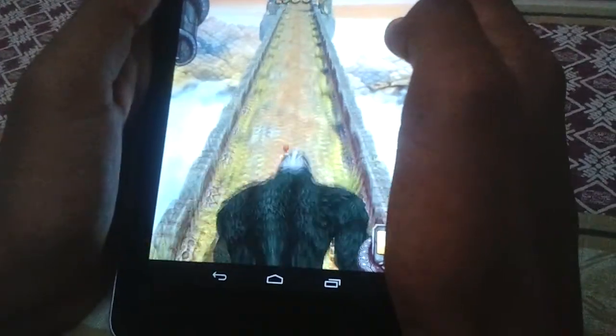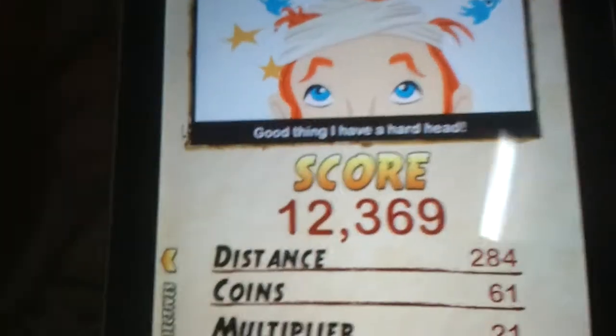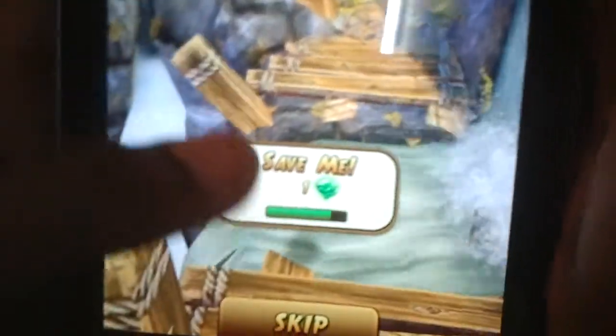There's a bigger monkey — one single monkey. And I died. There's something called 'save me' which you can buy with one gem. I also bought another character called Scarlet Fox. Of course you start out with Guy Dangerous. Let me show you the gameplay of this new app called Temple Run 2.